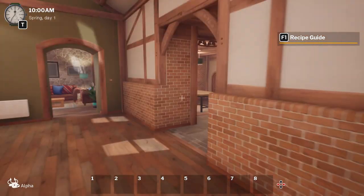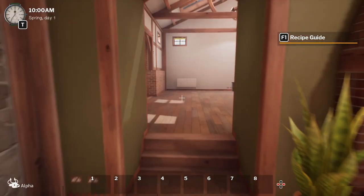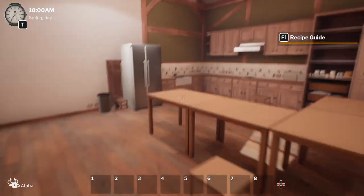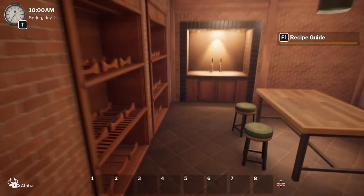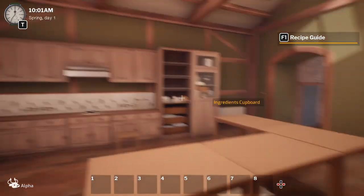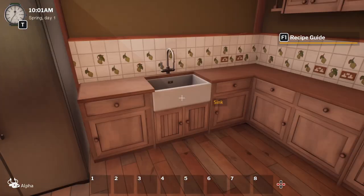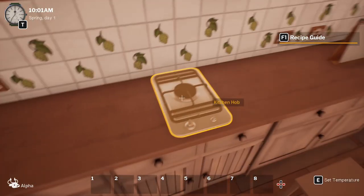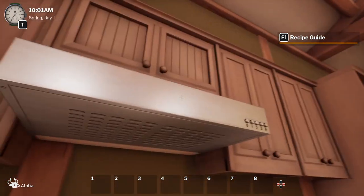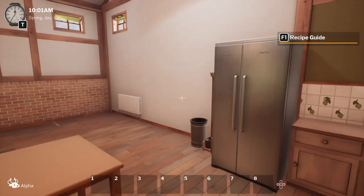So this is our kitchen. You load into this room which kind of looks like a barn, nice sky windows there. It's definitely a rich person's house - they've got enough money to do daft hobbies like this instead of buying cheap lager from Morrison's. You've got your fridge, your ingredients and equipment cupboard, your sink, an induction hob - or just a hob as we call it in the UK - and a calendar to skip time, and then your work table.